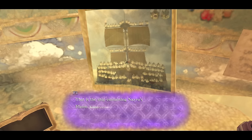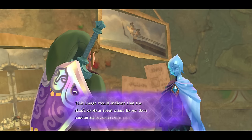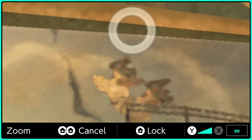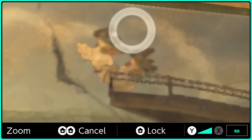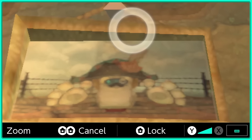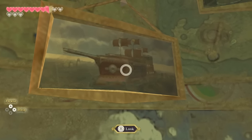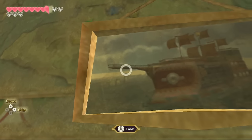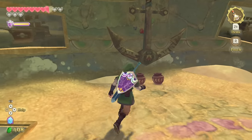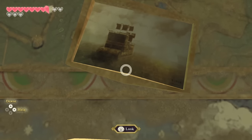You might remember in the Lanayru Mining Facility there's a team photo of ancient robots on the wall. The ancient robots liked taking team photos — this one here shows Skipper on the sand ship with his whole crew. And then the best one is just over there — 'I'm the king of the world!' That's so cool. This simpler one is just him waving, and here's a photo of what the sea looked like — blue and beautiful. Was it still called the Sand Ship back then? Probably the Sea Ship.